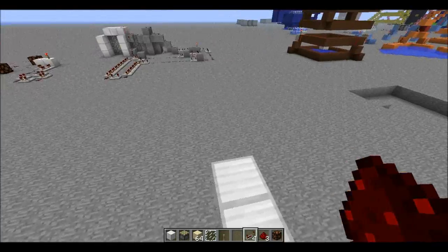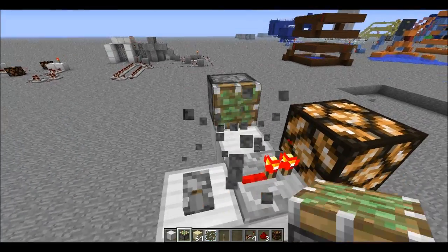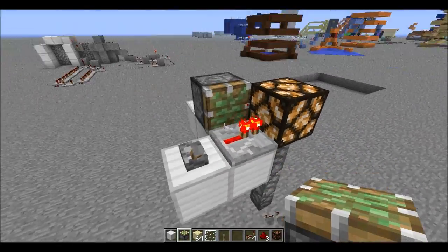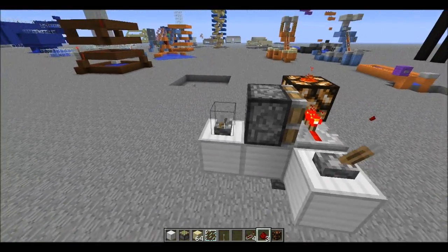Repeater, power it, power it, and then piston — piston, piston, piston, piston, piston. There we go. And power that. You ought to put the redstone dust on the block, though. There you go.